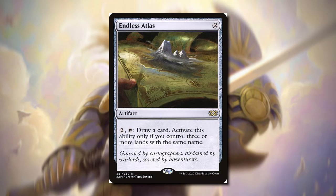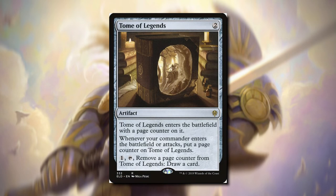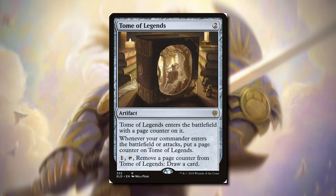Endless Atlas — we can pay two and draw a card, but we can only activate this if we have three or more lands with the same name. If we're Mono White, this is very likely and another great one to draw cards with. Idol of Oblivion — if we make a lot of tokens, this is one I really have to recommend. Tome of Legends — if you have a lot of ETBs of your commander or your commander likes to attack a lot, this is a great one. When your commander enters the battlefield or attacks, we put a counter on Tome of Legends. We can pay one or remove a counter to draw a card, so every turn we get an extra card to draw.